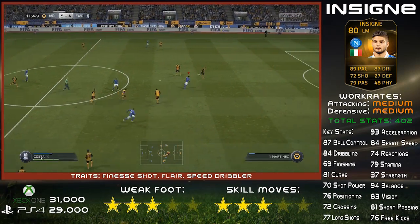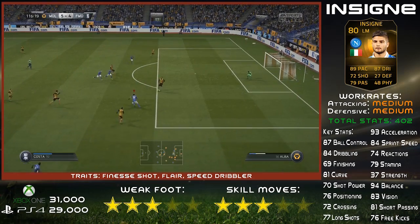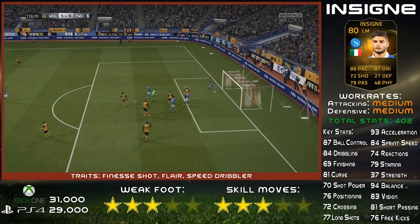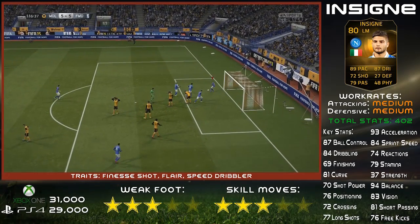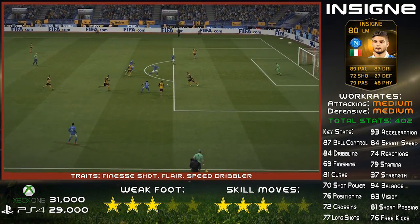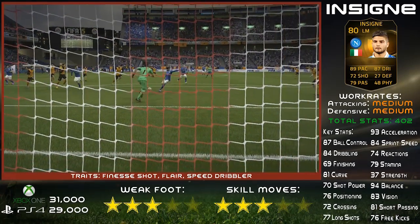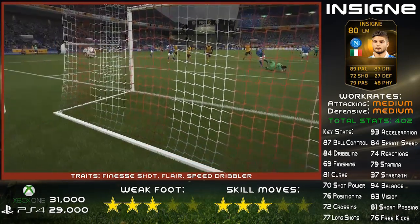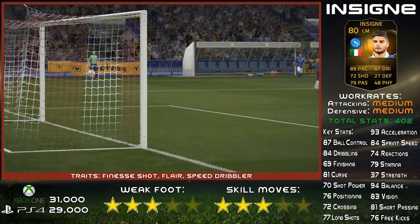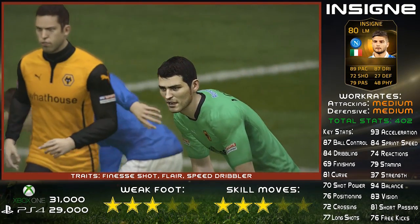I have put it as a con, because obviously if he was a little bit stronger he'd be even better, and you do find him getting pushed off the ball from time to time. But by and large, if you can wriggle out of a challenge, you should be able to hold on to the ball because of his dribbling, his ball control, his pace, and his balance — it just means he can ride the odd challenge and get away, and then make use of his decent finishing and good range of passing if you want to set up a teammate.